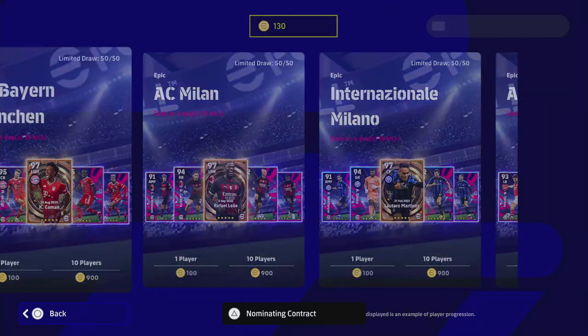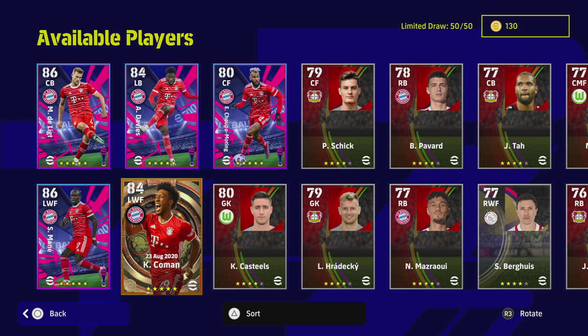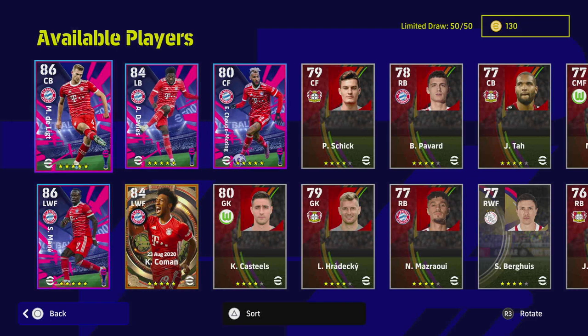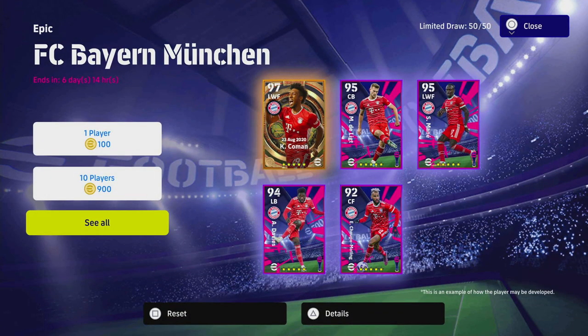We've already done Barcelona, Real Madrid, and Manchester United, and now we're doing Bayern, who have Kingsley Coman as their big-time epic. You also have Davies, De Ligt, and Mane. The Bayern pack is probably one of the better packs, especially if you're a newcomer with a new squad looking to develop. You get 50 chances at drawing these.